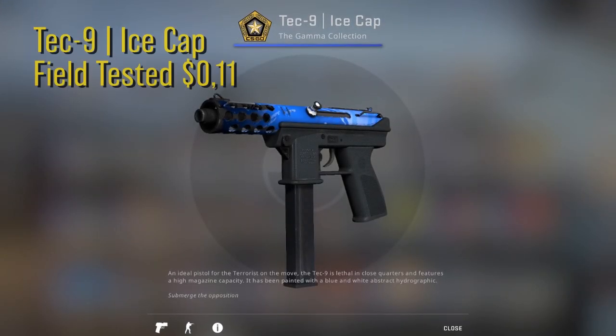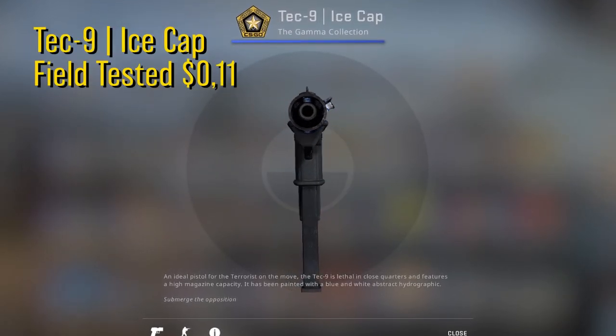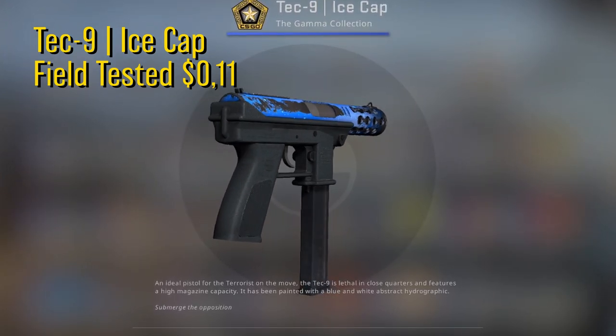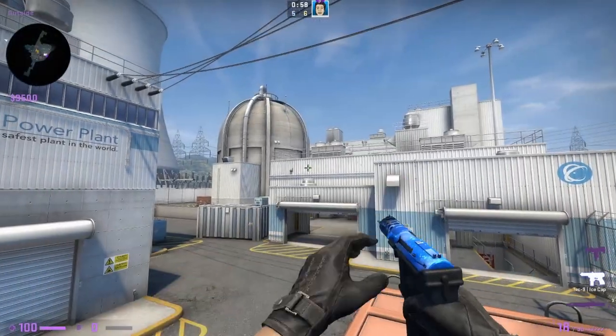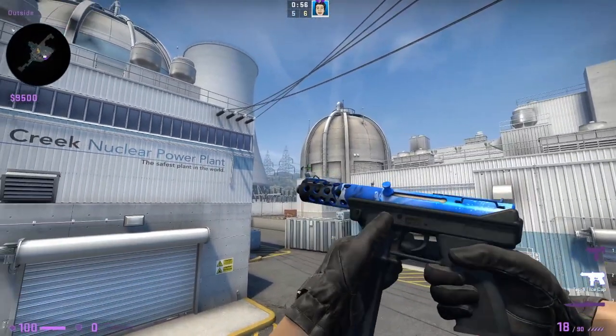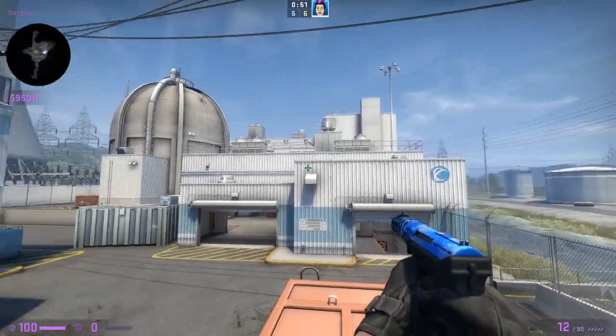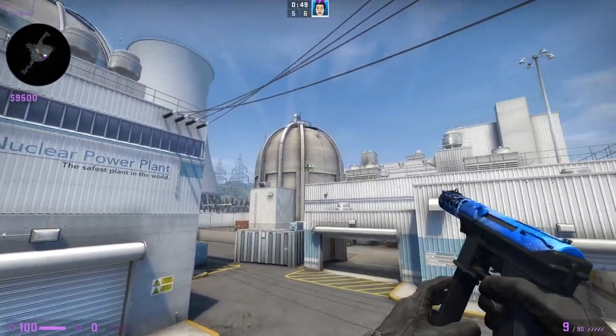Then we have the Tec-9 Ice Cap. This one is in field tested condition for only 11 cents. This skin got introduced in the Gamma collection and it was the best looking blue Tec-9 on the market for the low price. It fits perfect for the inventory.